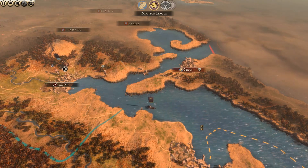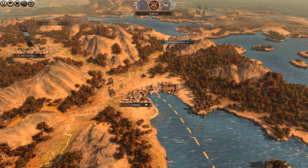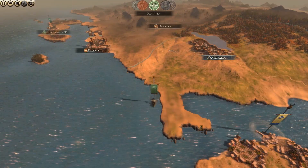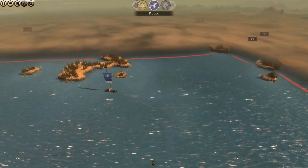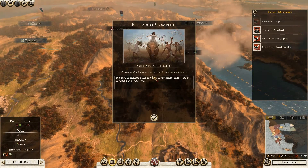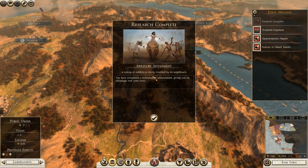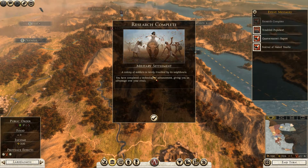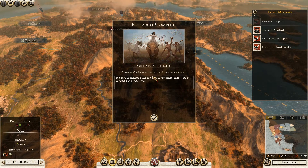Athens is really close to one of my ports now — something I was afraid of. Melos wants a defensive alliance — sure, everything that will make us stronger. Not only am I gaining allies and political power, but I'm also denying those nations the chance to join the enemy team. I signed it not because I want them to fight with me, but because I don't want them to fight with Athens.